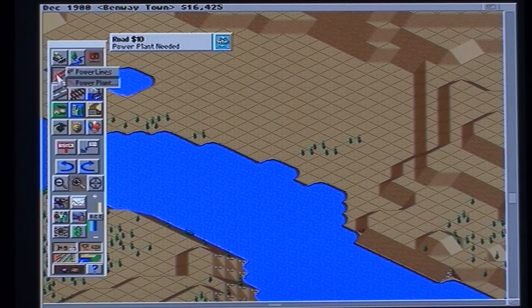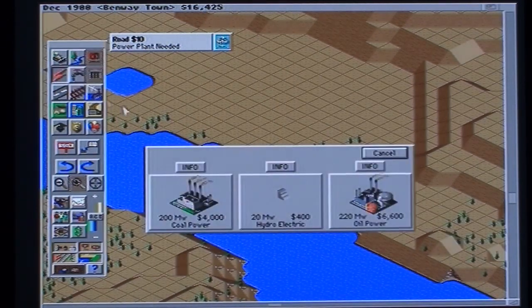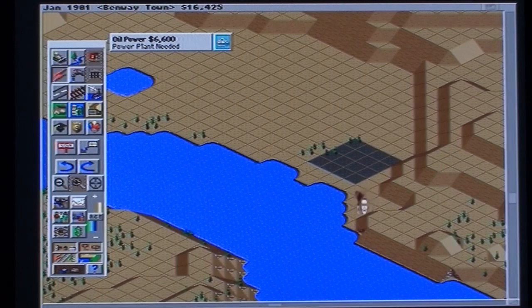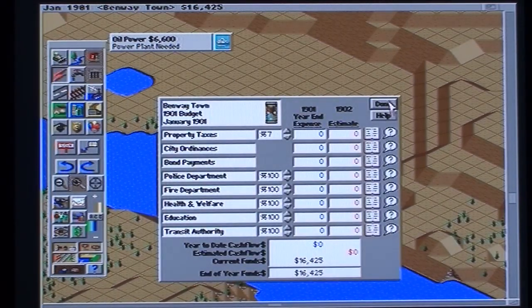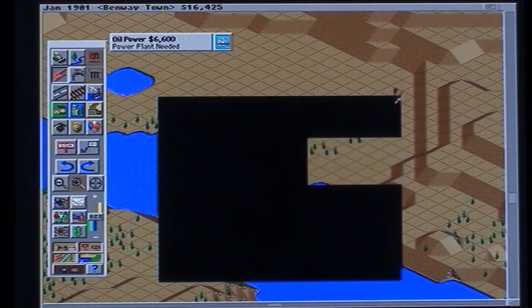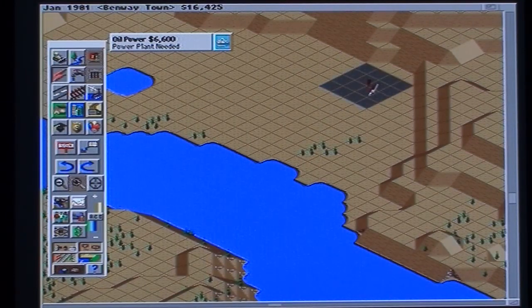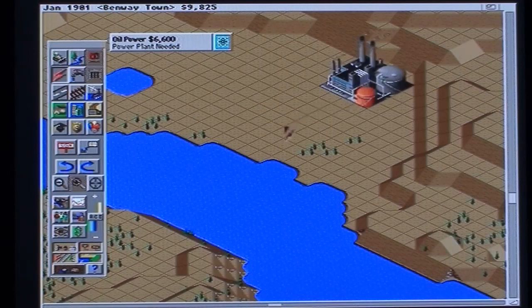I want a power station. Here we go — power plant. Am I going to have an oil one or a coal one? We'll have oil because it's slightly better if more expensive. I haven't done anything worth reporting on. We'll put it there. Yeah, cool.